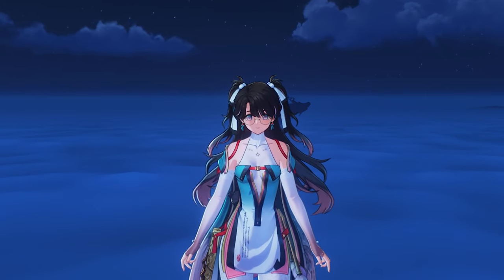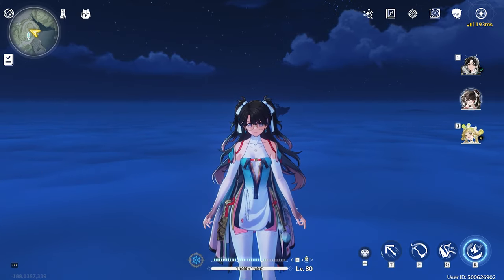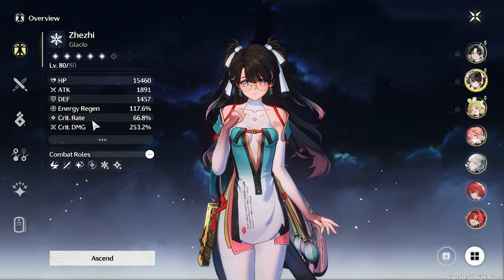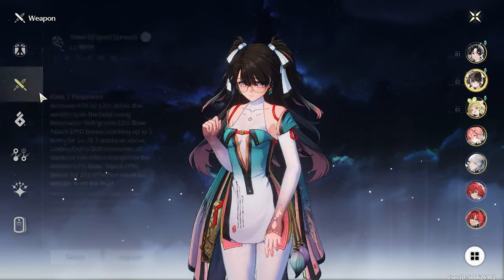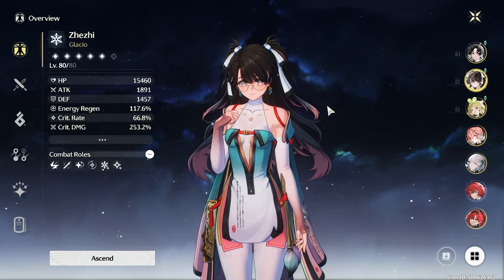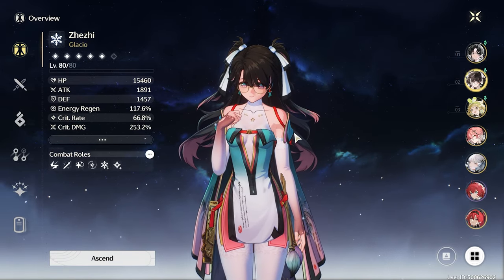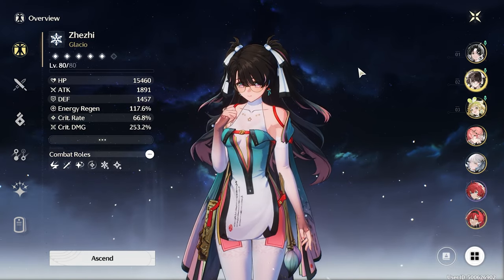I'm pretty confident with my Zhezi, because I got really lucky — not gonna lie — with some of the echoes. My Zhezi has 66 crit rate and 253 crit damage. I'm running a level 90 best-in-slot weapon for her. I have her at level 80 because I feel like sub-DPSs and supports need to be at 80 — it's the best place to leave them so you don't waste a lot of resources.